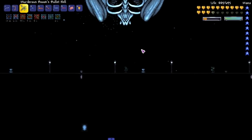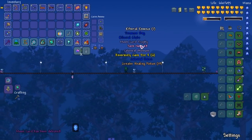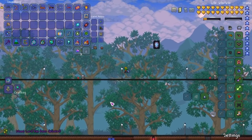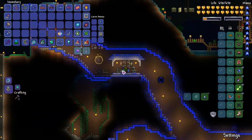We done did it! Boys, girls, everything in between — we done did it! He's still trying to kill me, calm down sir. Let me get out of there. There we go — the Moon Lord has been defeated in its celestial form and its regular form.